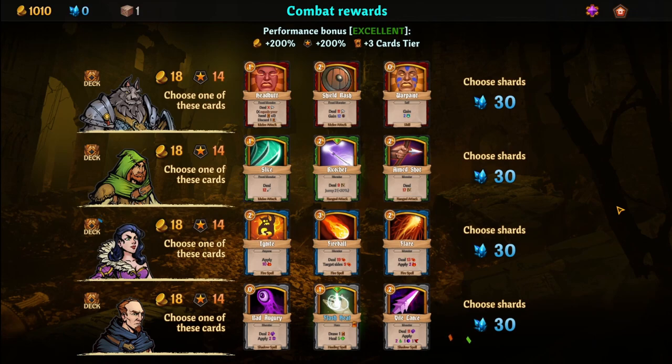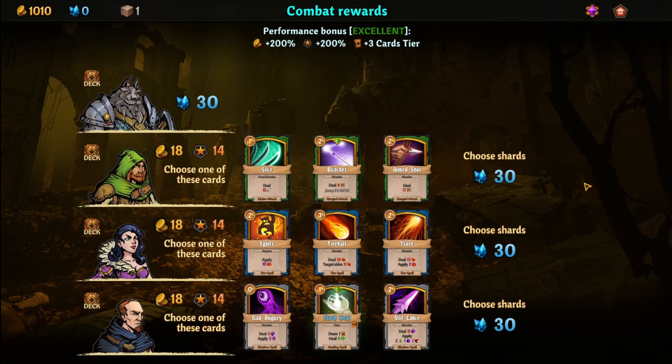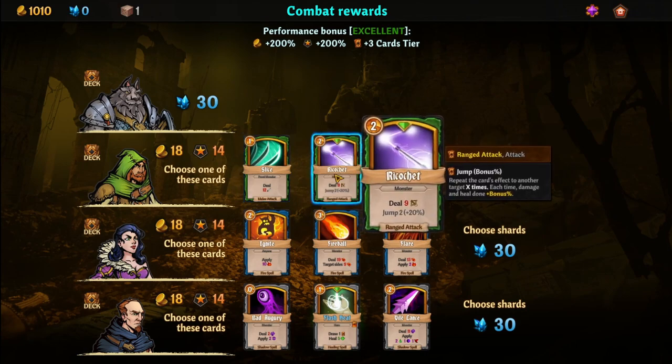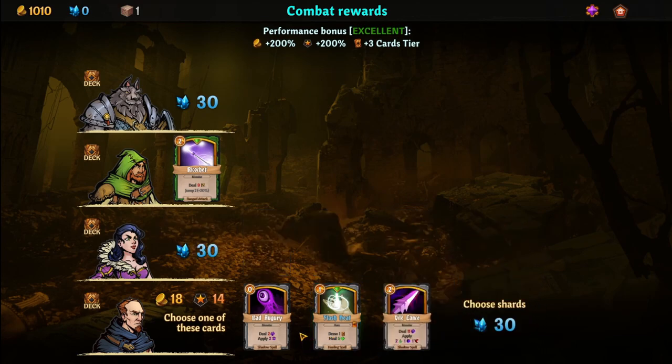Obviously it's usually a little harder than that, because this is roguelite — basically we carry over some of our progress. I don't think I need another Shield Bash. Heal X, Blunt damage — X equals your hand times two, then you've got to discard one. It's front-monster-only though, I don't like front-monster-only. Ricochet is not a bad card, so we're going to take Ricochet. And we are not doing fire. Those are just okay, so we'll take the shards.